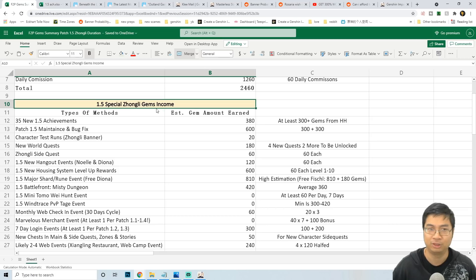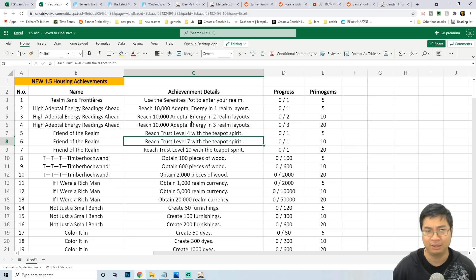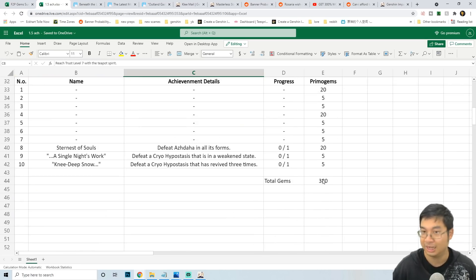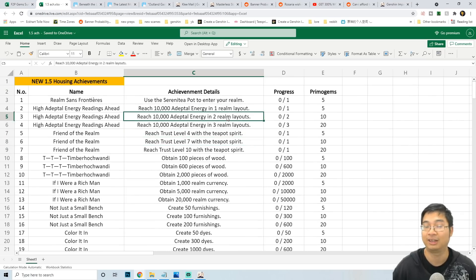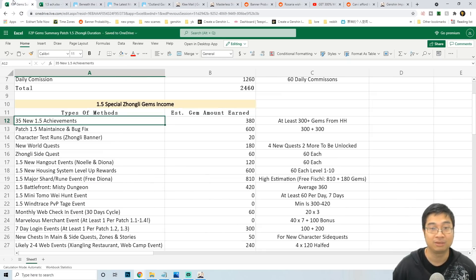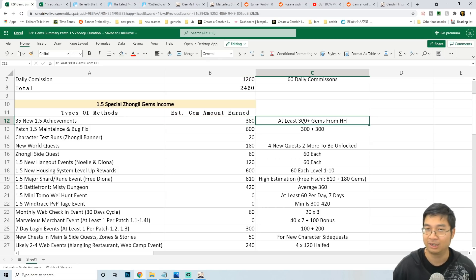Coming to the special promo gem income for Zonely in patch 1.5, the first thing to notice is the achievements for patch 1.5. We have had a previous video on this covering housing achievements and other achievements discovered on Honey Hunters. If we add all of those up, it's about 380 promo gems. I'll have the Excel file available for you to look at all those achievements and hopefully earn a lot of them when the patch starts.